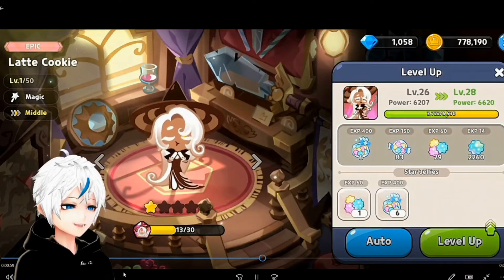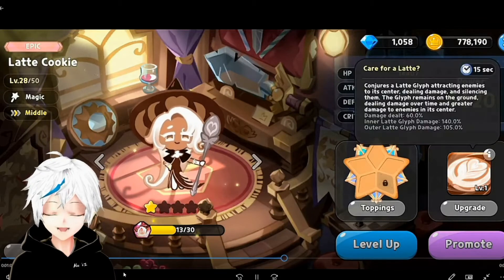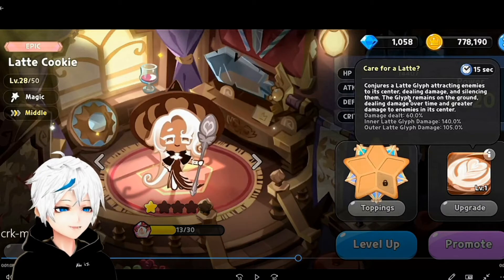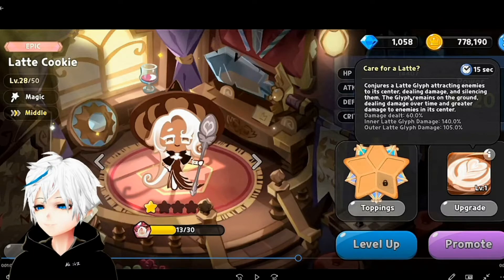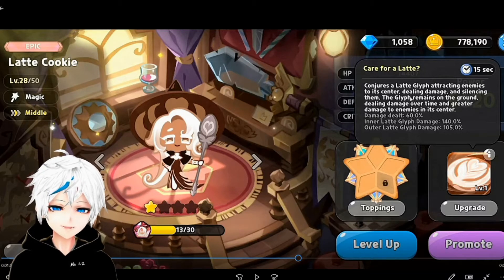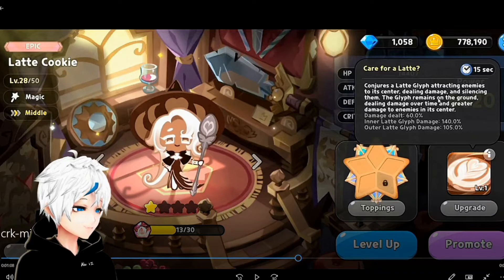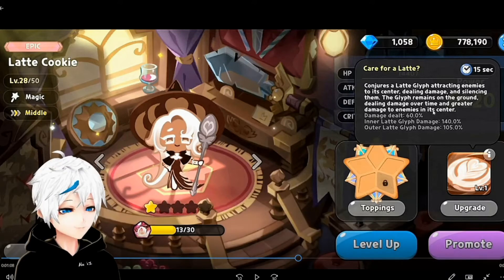You might notice that I leveled her up. Her skill is kind of a reminder of the Espresso Cookie, as you can see. Her skill conjures larger grids and attracts enemies to each center. It attracts enemies to the center — sounds familiar, right? Yes, it is similar to Espresso Cookie, and the enemy also gets attracted by it and also gets the silence debuff with it.